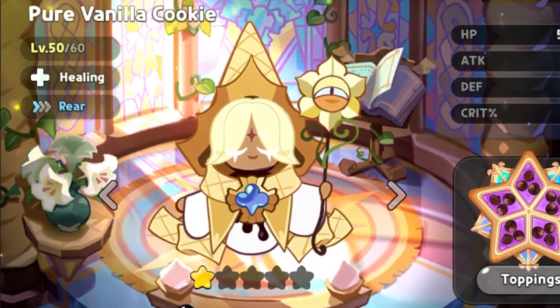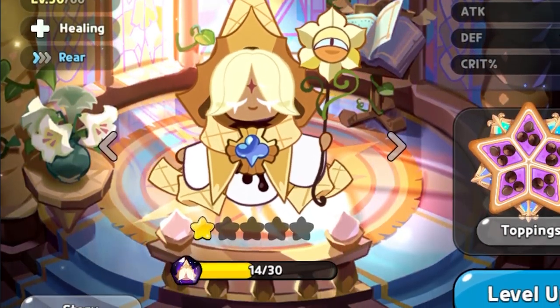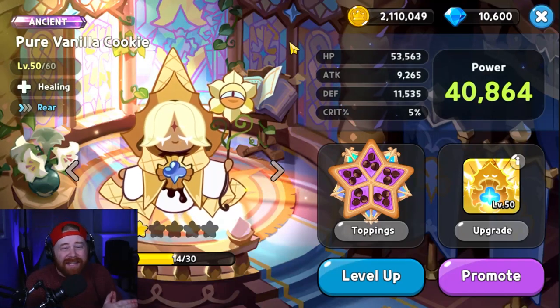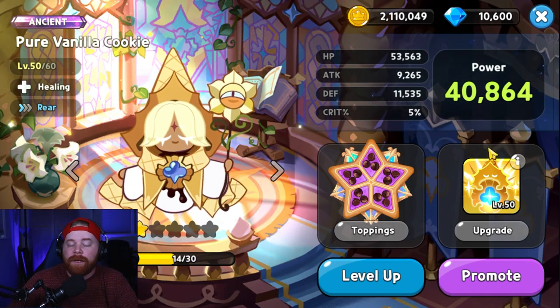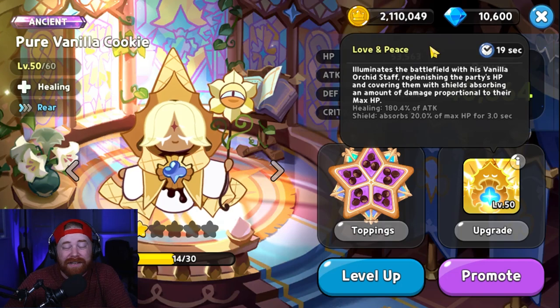Diving right into the first cookie: Pure Vanilla Cookie. Being the only ancient in the game, he's 100% broken and pretty much the best healer in the game — I would even argue the best support unit in the game. Not only are you going to be utilizing his instant heals for your entire party, but also that shield that goes on every single person in your party.